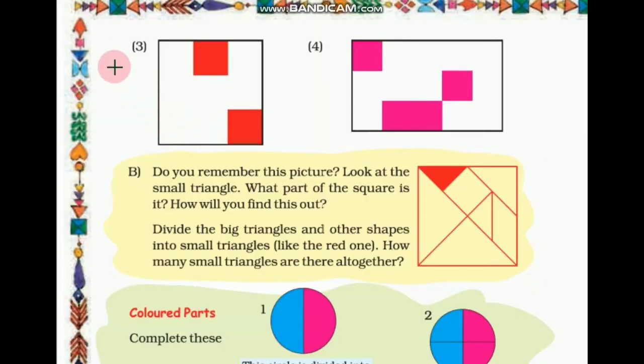Question number 3. Children, guess here — how many parts are colored? 2. But how many total parts are there? You have to estimate. Maybe 9 parts. So let's write 2/9, that means 2 ninth parts. Now let's check — we have drawn 9 parts. Our guessing is correct: 2/9, that means 2 ninth parts.